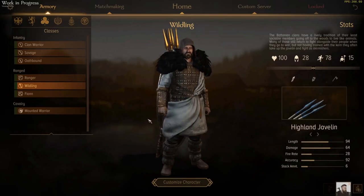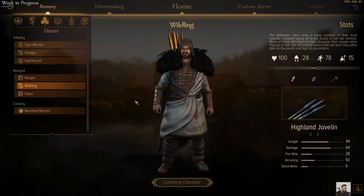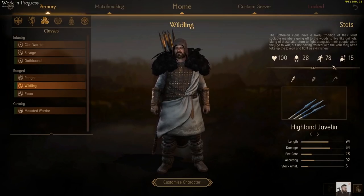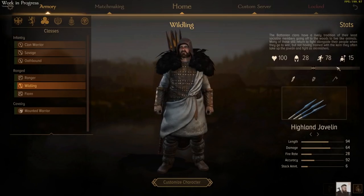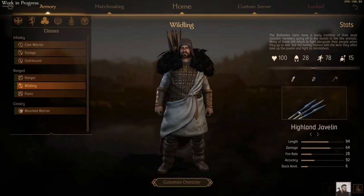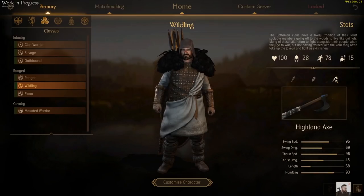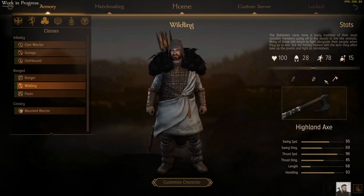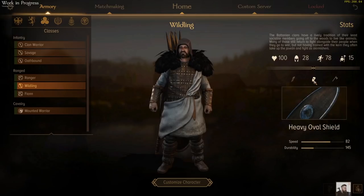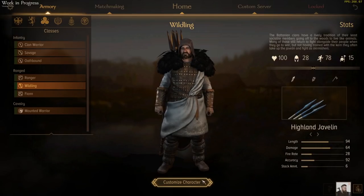And then we've got the Wildling — more of a skirmisher with their javelins, but they are fairly well armoured with 28 armour. They've got a fairly decent unit size at 15, and they have an axe and shield to go with all that as well. So you've got those javelins for any anti-cav needs, a big shield to protect from missiles, and a nice highland axe for chopping enemy faces off — doing a little bit more piercing damage than swords. So these boys are nice and versatile with those javelins, and they can double up as a good melee infantry with their armour, shield and axe.